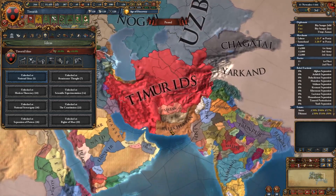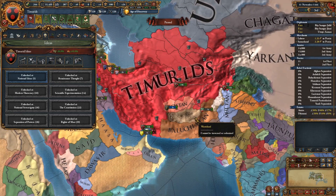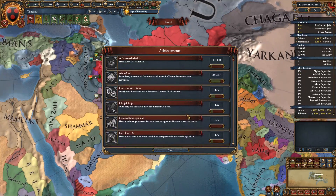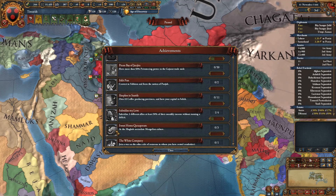You can do a lot with this exploit — you can go to the New World, choose Establish Siberian Frontier, and demolish it if you so choose. I think I'm going to play the Timurids out and get the Sweet Home Karakorum achievement where you assimilate all of Mongolian culture. I have not gotten this achievement yet and I have yet to attempt a world conquest with the Mughals, so we'll try to do that.